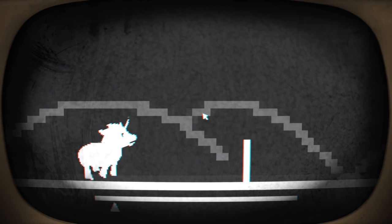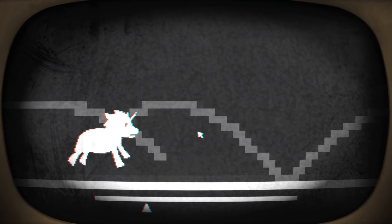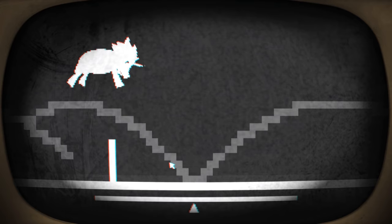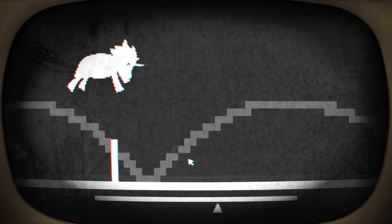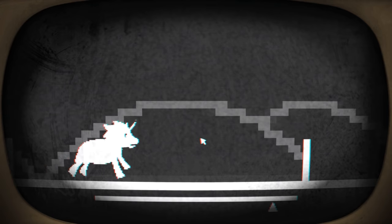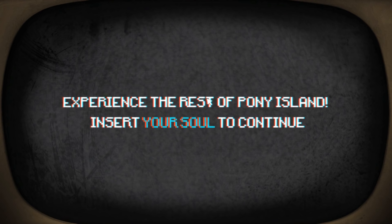What am I playing now? Level 62? Oh geez. Level 62 looks a lot like level 1, or level 50. There might be a few more fences or walls or whatever these are meant to be to jump over though. The levels are really short. Wow. This is really weird. This is really quite cool, though. Did I just go to level 100? And then 60 or something? Impossible skill. Experience the rest of Pony Island. Insert your soul to continue. What the hell is this game about?